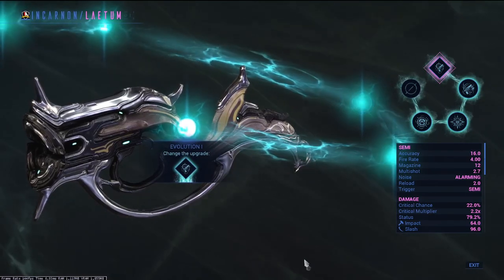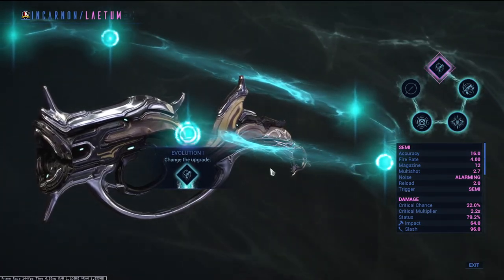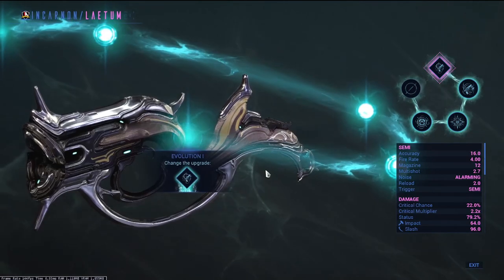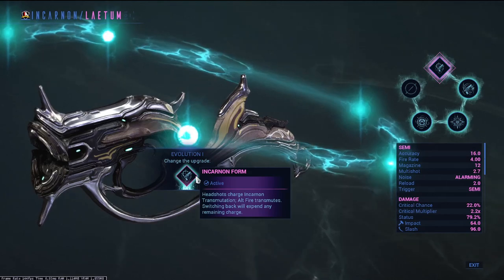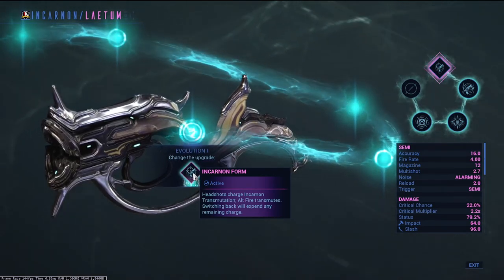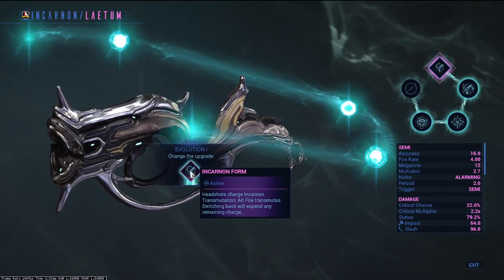Now we can get into the values — a part I absolutely love. I'll disclaim right now that there isn't a right or wrong way to approach this. Select your weapon choices however you want, cater to what suits you best, and enjoy these evolutions in your own way. Stage 1 evolution: when unlocked, this allows your incarnate weapon to function differently. Build up your charges with headshots and then, when maxed out, use your alt fire to evolve your weapon and showcase its true power.